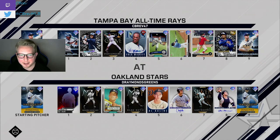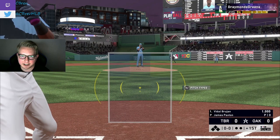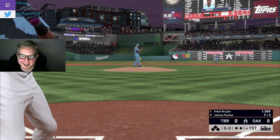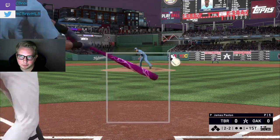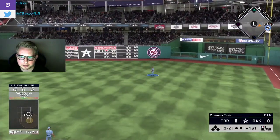We're on the road taking on Draymond's Greens — actually a hilarious name. He's got CAP and a pretty good lineup behind it, with 99 James Paxton on the mound. Also love to see K-Line in his lineup. Our jerseys are exactly the same color, which is really awkward. The first at-bat results in the worst lazy fly out of all time.